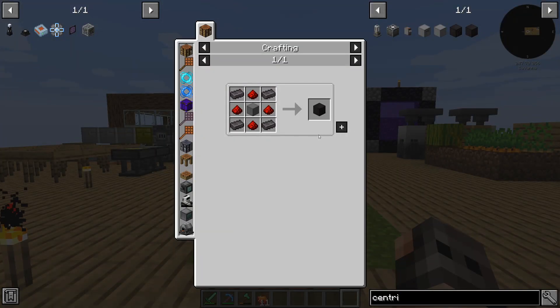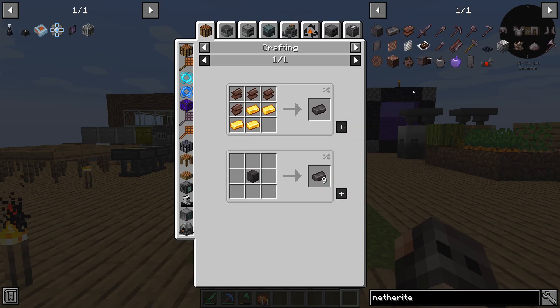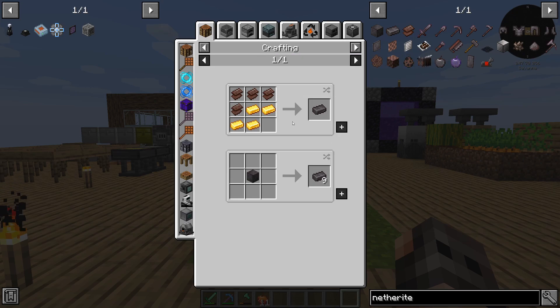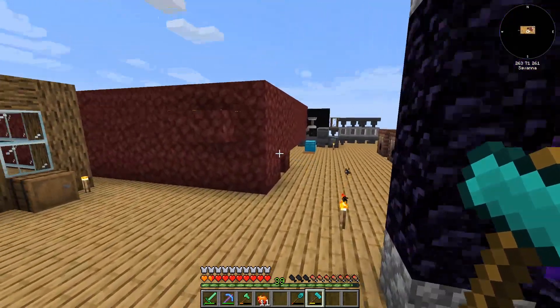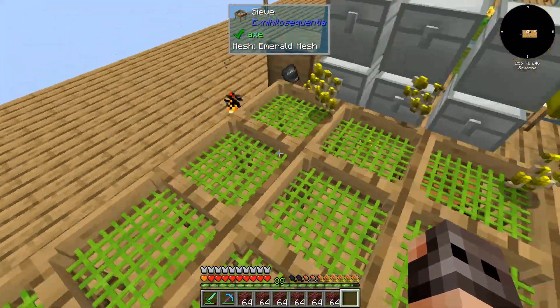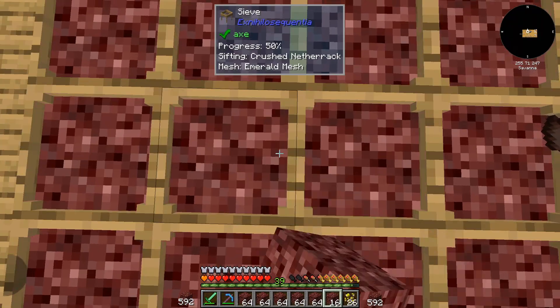But then I saw the recipe for an elite centrifuge — you might notice it requires netherite. Since we have an apiary, getting netherite is not that difficult, because we just need a netherite bee, which we already have. But we need one block of netherite so that the bee would function. And how do we get netherite? By crushing netherrack and then obviously sieving it. Oh, we got 3, 4, 5 — this could be finished sooner than I thought.